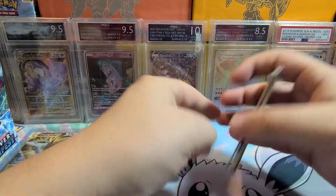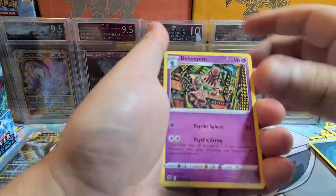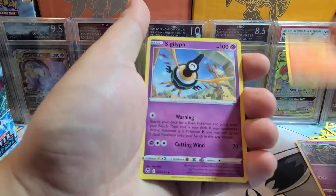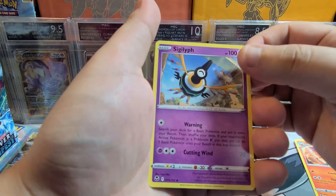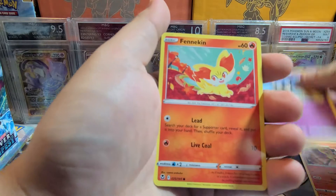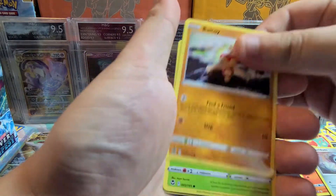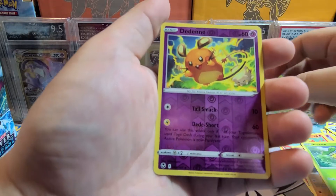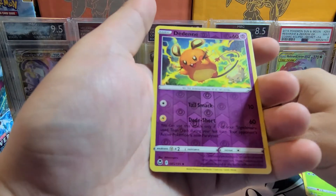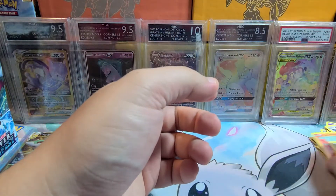Let's start going a little bit faster. Dark Energy, Behem, Brakeson, Sigilyph — this is the first one I pull and I love the art, it's great. Fennekin, Murkrow, Beldam, Baltoy, Sunkern, Reverse Dedane — really cool. And a Delphox. The Delphox is not a rare so we're not gonna sleeve it.